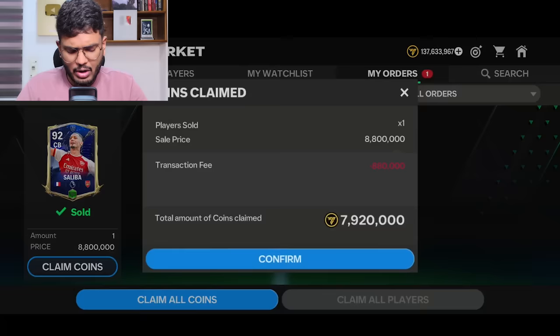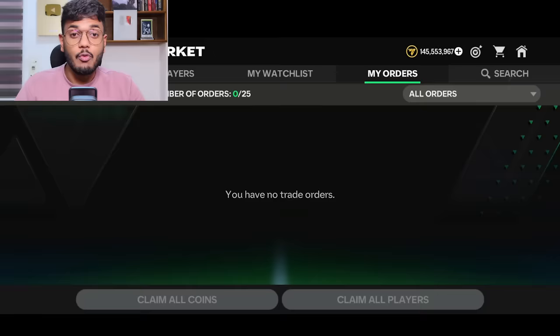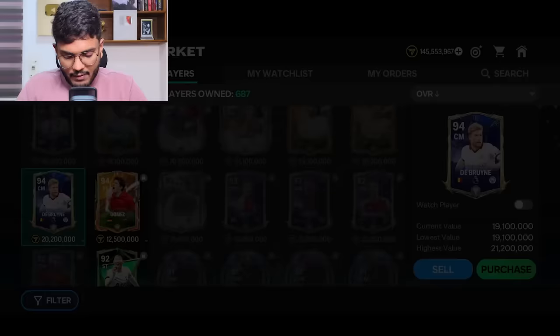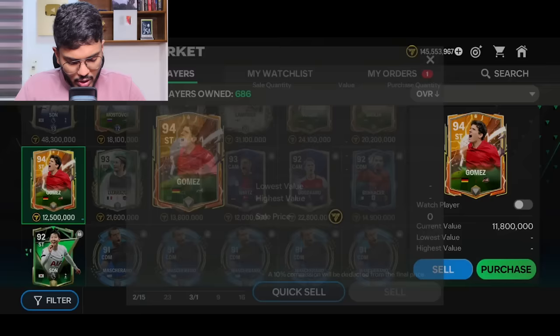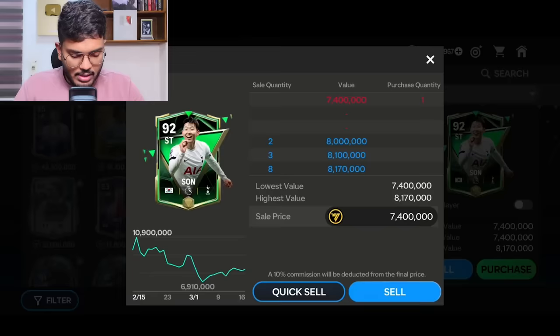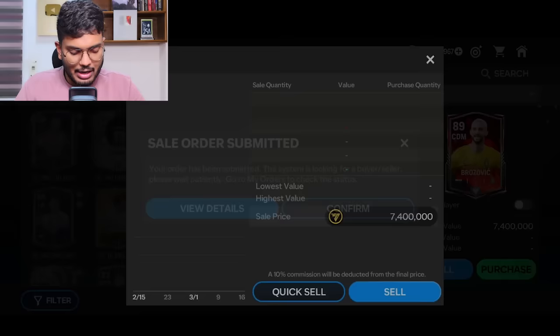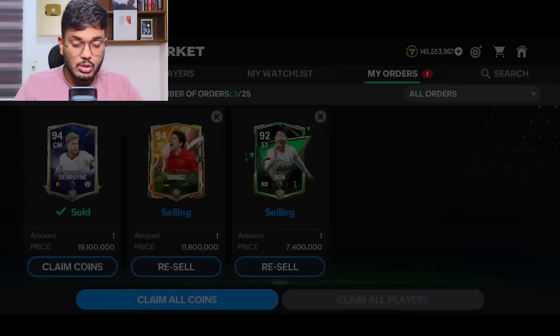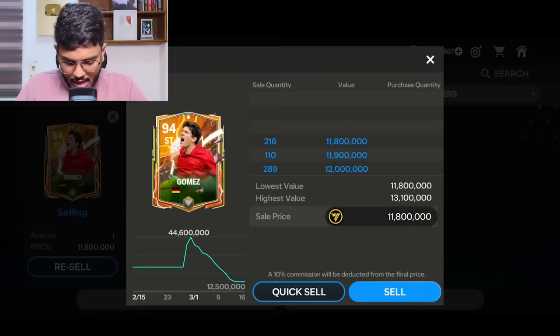For the Saliba exchange — I got his tradable version and ranked up to green version for a 2 million coins profit. We reached 145 million coins — that was actually quite hard. We're going to sell KDB for 19.1 million coins. Gomez is impossible to sell so we're going for 7.4 million coins. KDB has been sold — we're now at 162 million coins.